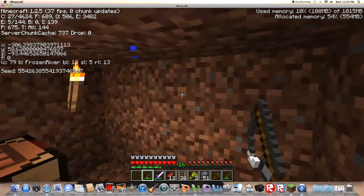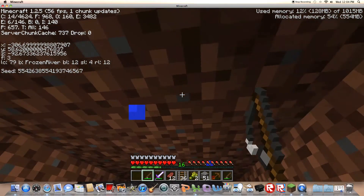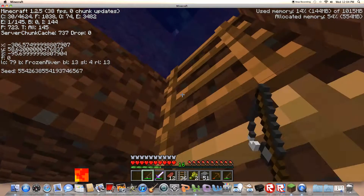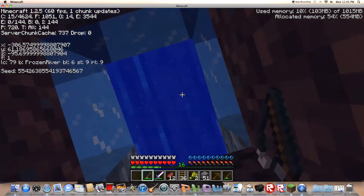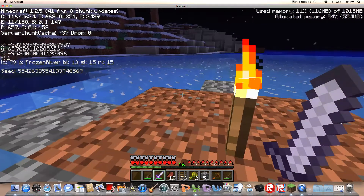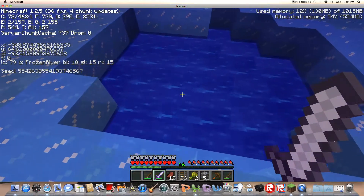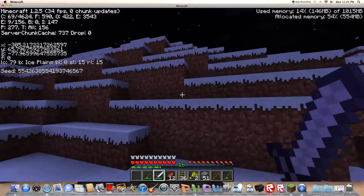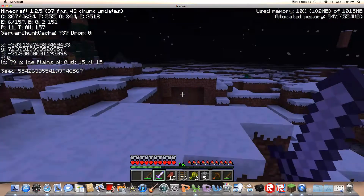The ladder is also nice for climbing back up. So I guess this works pretty well. I just need to make it a little bigger, and maybe a double ceiling so this water doesn't drip through - it just doesn't look professional. I'll probably redo this with cobblestone and make it bigger.